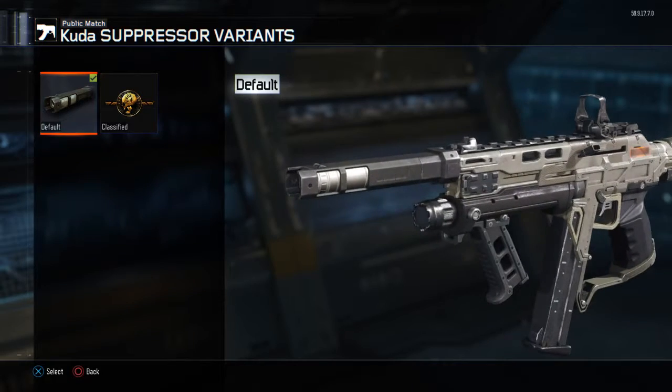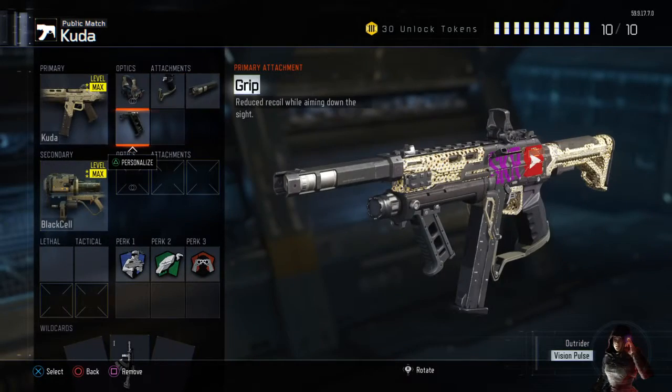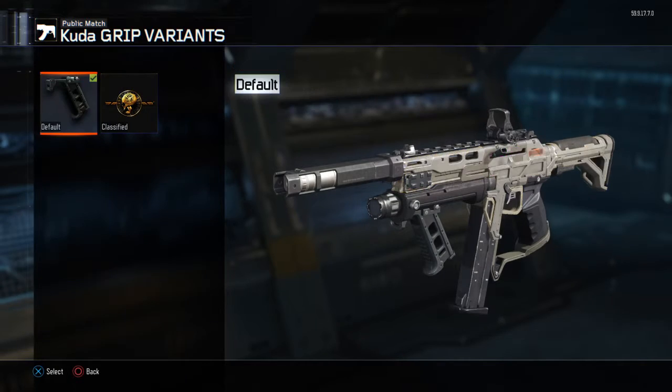Then what you're going to use is the Default Suppressor. Then you're going to want to use the Gramp as default as well.